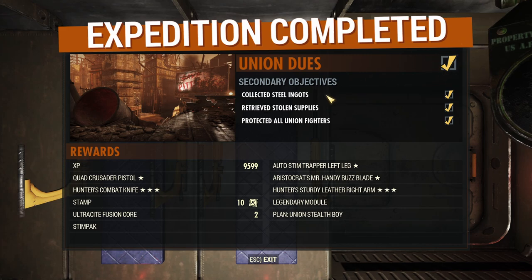We should have maximum rewards for this. As you can see, I've got about 9,500 XP for completion and I've got five different legendaries, ten stamps, a legendary module, some ammo, and a stimpak. And we also get a unique plan.